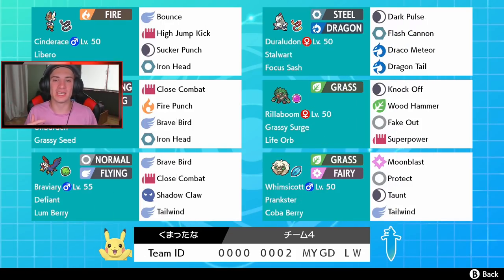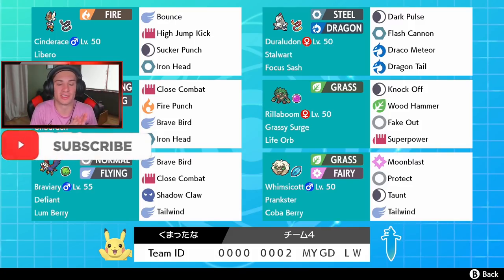What's going on YouTube, Jeans here bringing more content for Pokémon Sword and Shield. In today's video we're hopping back on to the ranked doubles ladder with a hidden ability Cinderace and hidden ability Rillaboom team. If you're hype, make sure you support the channel by smashing that like button and clicking that big red subscribe button — it really goes a long way.